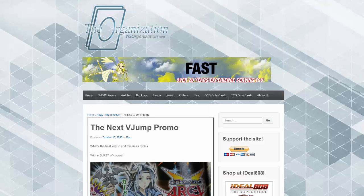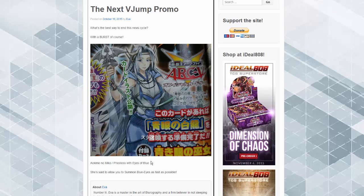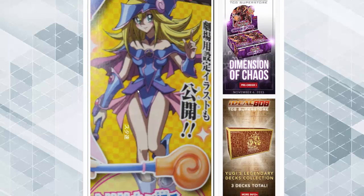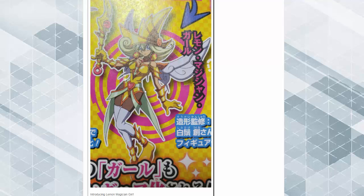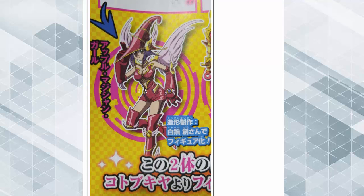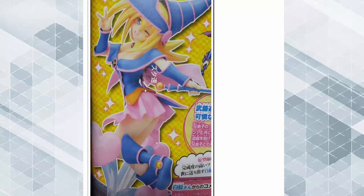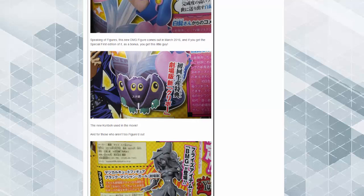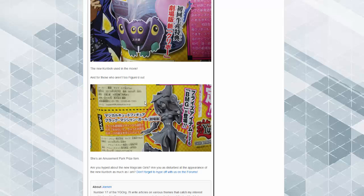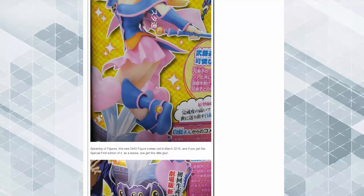Of course there are reprints of Exodia as well. The next Jump promo looks like it's going to be Priceless of the Eyes of Blue — more support for Blue-Eyes. And of course, what's fun without more Dark Magician Girl monsters? An entire support line for Dark Magician Girl is finally coming out, at least with the movie. There's also a hilarious new Kuriboh. A lot of good stuff to look forward to — leave a comment below and tell me what you think about this new support!